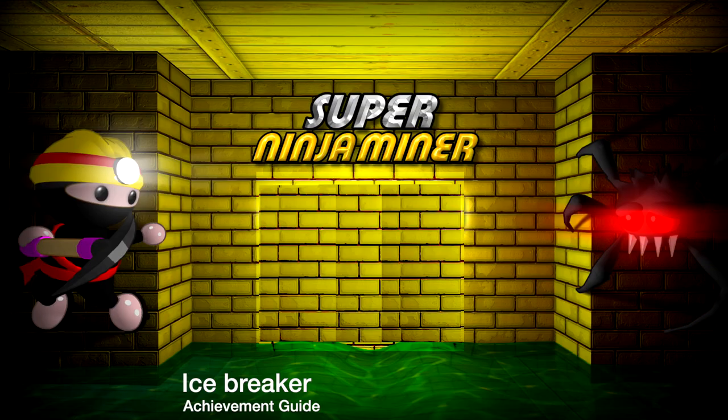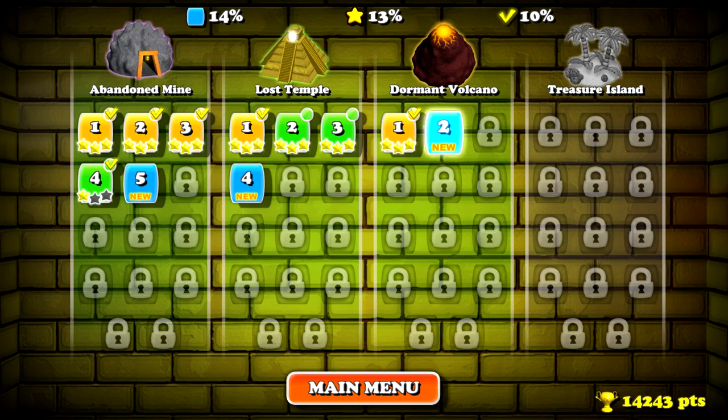Hey everybody, here from Gimmeag.com. Here we are today back in Super Ninja Miner, going for the Icebreaker achievement. This is to use a torch to melt an ice block. This can first be done on Dormant Volcano Level 2.